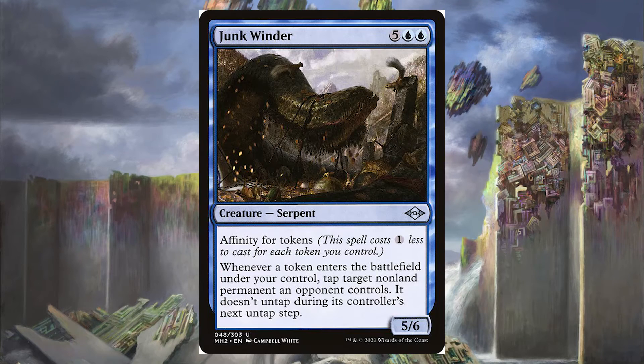Next is the Junk Winder for 5 blue-blue. It's an uncommon Serpent with Affinity for tokens, so it costs 1 less for each token you control. With our commander making 2 tokens of all our Leviathans, Octopi, Squids, Eels, and Fish, Junk Winder is basically going to cost 2 blue-blue before you know it. Whenever a token enters the battlefield under your control, tap target non-land permanent an opponent controls and it doesn't untap. So it's a 5/6 that costs almost nothing and whenever Krothus makes 2 tokens, Junk Winder keeps tapping our opponents' boards so we can swing in with our giant fish.